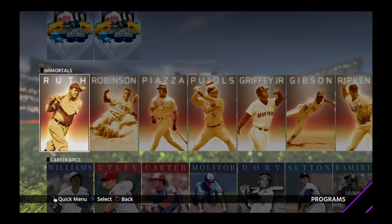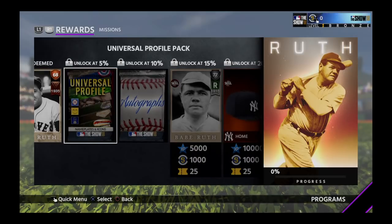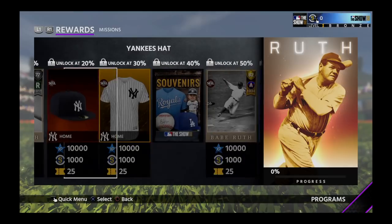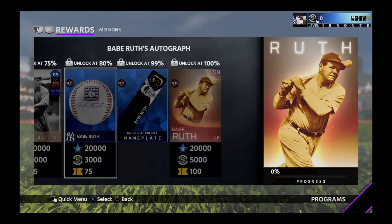Let's start with Babe Ruth. Here are all the different cards. You can get the first 68 overall card right off the bat and throw it into your lineup. As you unlock more percentages of the Babe Ruth program, you unlock better Babe Ruth cards — there's a 77, an 82, an 85, and then finally a 99.